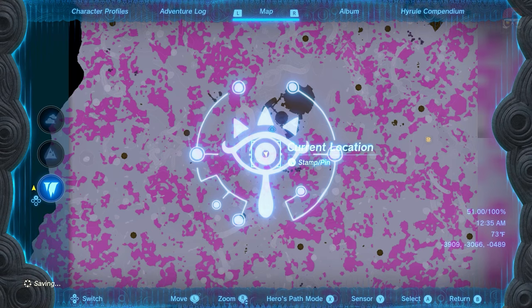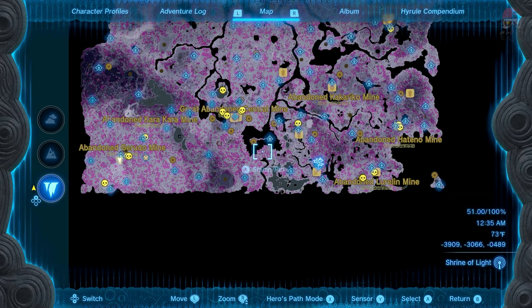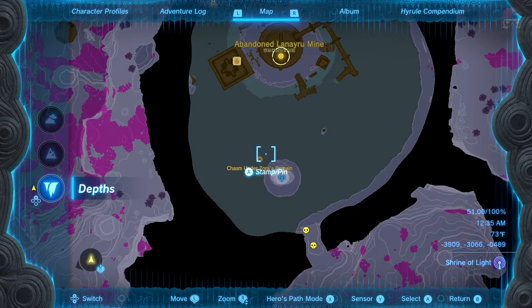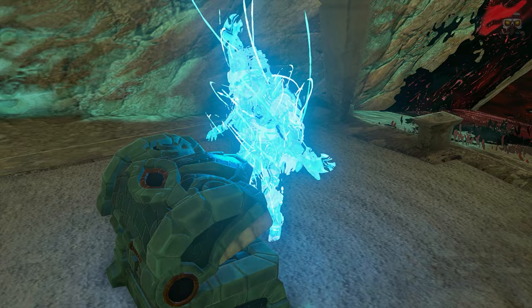Once we do that, we can move on to the third location where Master Koga is going to be, which is up here in the Lanayru mine. There are a couple of ways to get here — obviously from the depths, or you can go under the Great Zora Bridge waterfall. If you go behind it, there's a chasm, you go down that chasm and you'll end up right where the light root is.